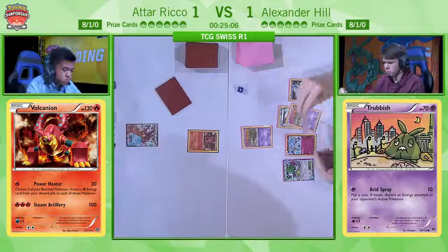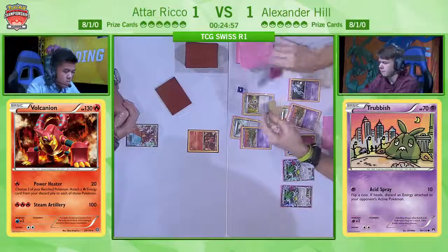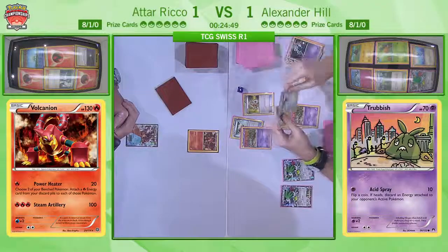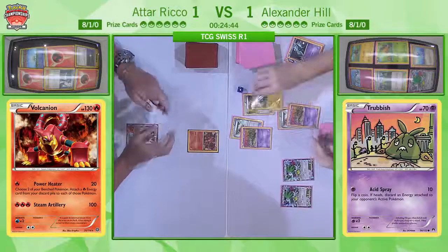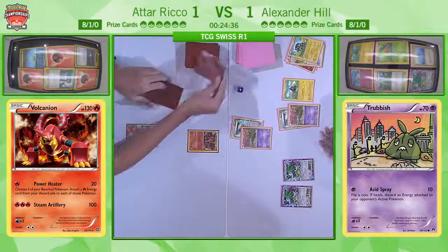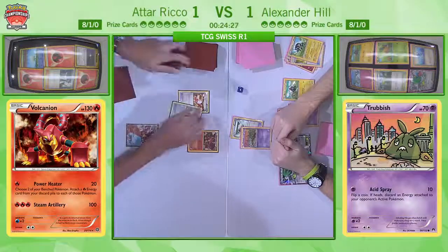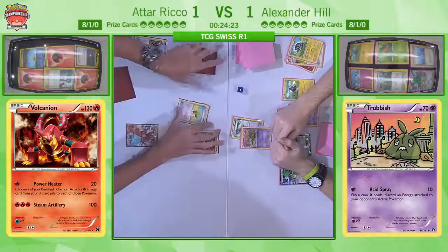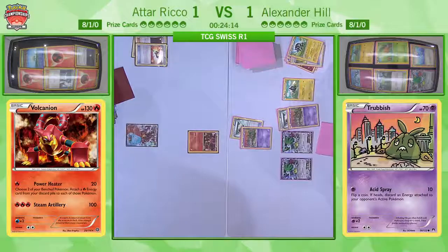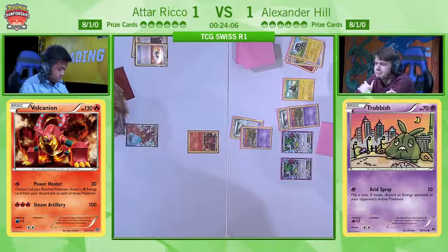We are off here with game three. Alex obviously will be going first. He gets a pretty decent start — he's got two Floatstones and two Trubbishes. Atar is not going to be happy to see that. Another Shaman setup after having already done one, an Acro Bike as well — he's going to be able to discard that Clefki. There's a lot of really nice things going on here already, and he's doing that combo play we talked about earlier — attaching to the Unown to draw a card. Incredible. Now he plays Acro Bike, another Floatstone, might be going to Shaman. But he just passes turn with a Blitzel on his bench, so no Combee for him — this is not the optimal start.